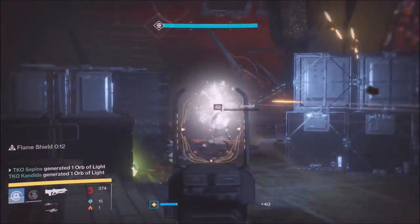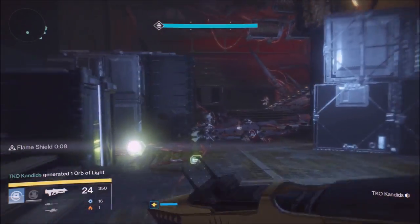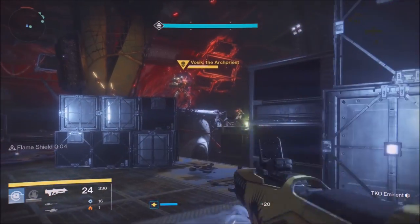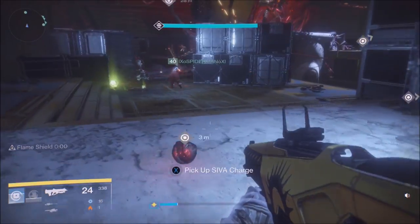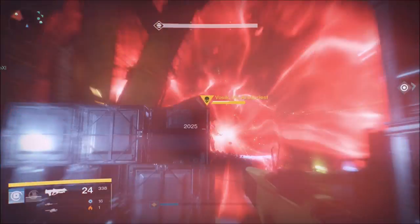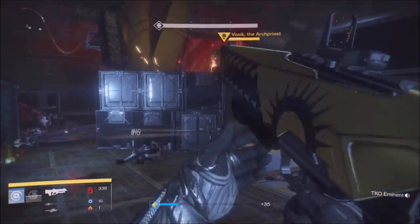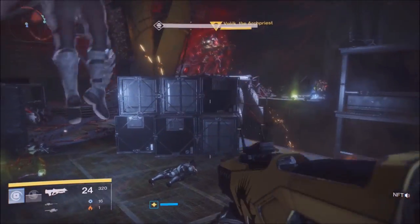Go through the damage phases — stay in the back part of the map and don't push up too far. The only time you should be pushing up is when those Siva charges drop. When they drop, make sure the person with self-res or who is more skilled goes for the bomb closest to Vosik. Once you pick it up, time a three-two-one countdown and throw the Siva charge at Vosik to damage him, then continue to the next phase.